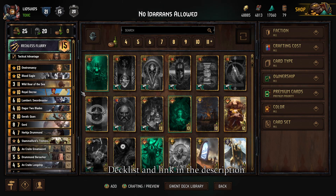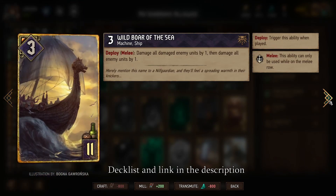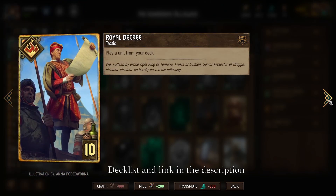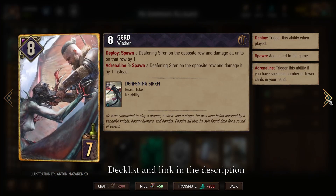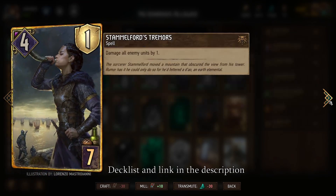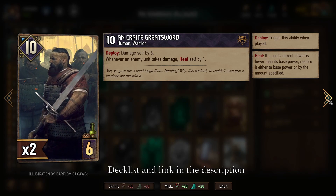Other than that, we have a lot more damage — so if Iteran doesn't get played immediately and we have time to set up, we might have other ways to remove him too, but that's mostly a backup plan. We also have units that get healed or boosted when we apply damage. Let me flip through the deck: in addition to Wild Boar of the Sea and Lambert, we want a bunch of shooters. Dagger is the unit that gets boosted whenever we apply damage, so this is our best source of generating points. Oncrate Greatsword, assuming we have time to apply the damage, can also become fairly big.